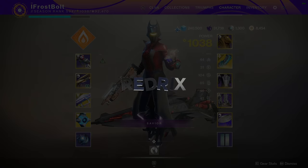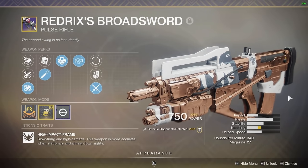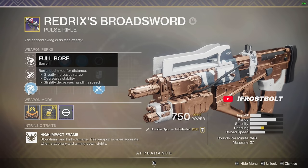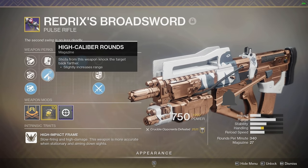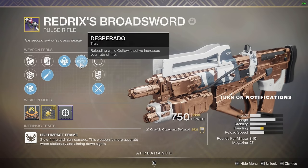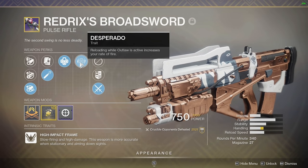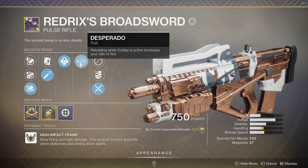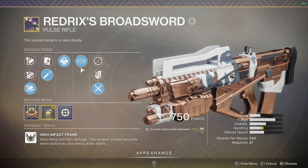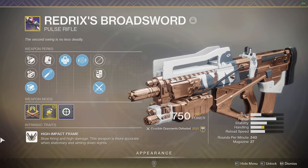We are going to be talking about a build I like to call Redrix's Aspect, focusing on the pulse rifle Redrix's Broadsword. Let's go over the perks: we have Full Bore for additional range, High Caliber Rounds to flinch opponents, Outlaw, and Desperado. Reloading while Outlaw is active increases your rate of fire, so once you proc Outlaw and get that crit, you are going to be shooting like you're using a No Time to Explain.